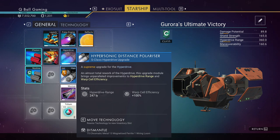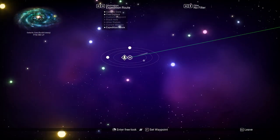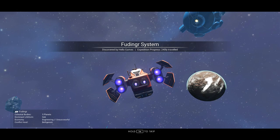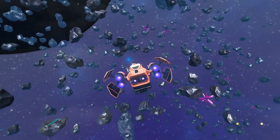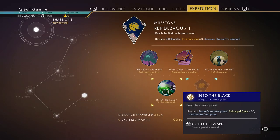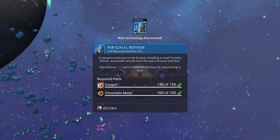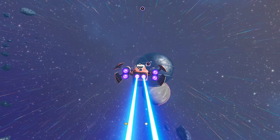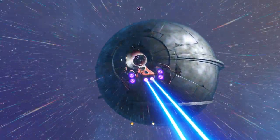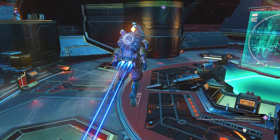Now we're ready to go to the next system. You need at least one hyperdrive upgrade — I got lucky with 247 light years — that's enough to warp to the next rendezvous spot, the Foddinger system. When you arrive you're going to get a milestone for warping. Collect it — you'll get salvage data, a personal refiner, and a base computer so you can place a base wherever you want.